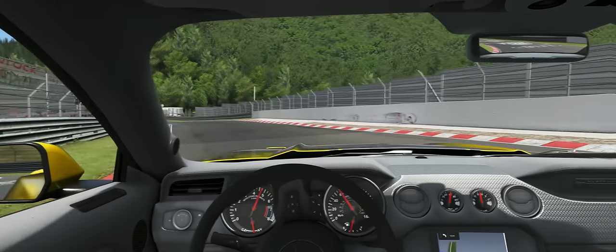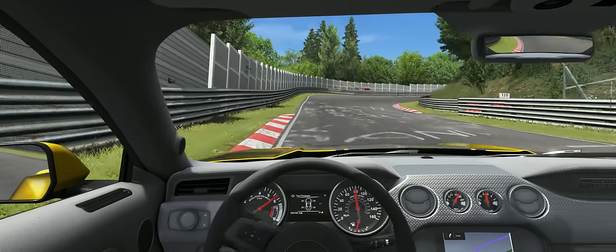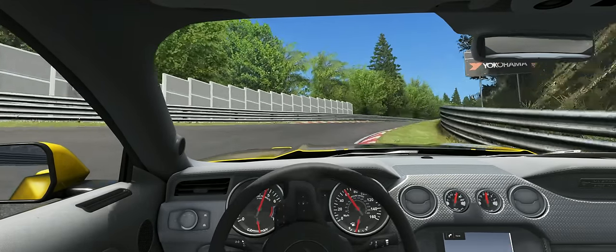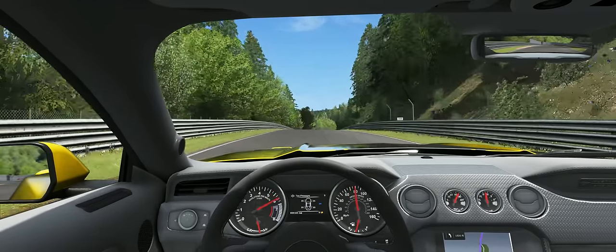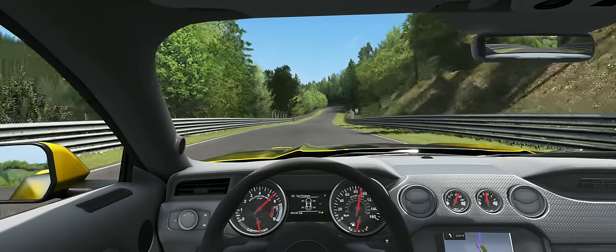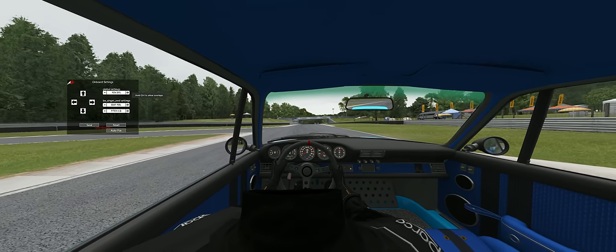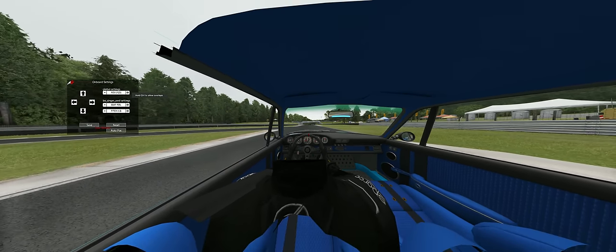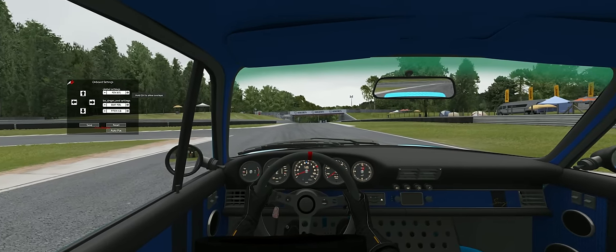Another element of your camera choice — but especially the cockpit camera — that tends to be the subject of much discussion is the field of view, or FOV. This is a technical topic, so if you want to deep dive on the subject, there are videos around that will explain it better than I can. The short and skinny of it is that having your FOV turned up higher allows you to see more, but what you'll be seeing is distorted, which makes judging space and distance on all three axes more difficult.